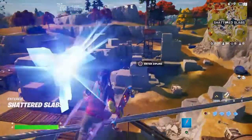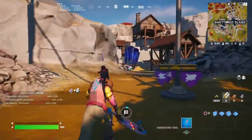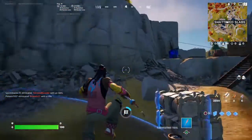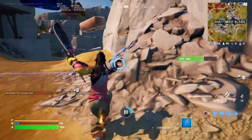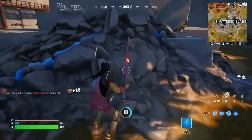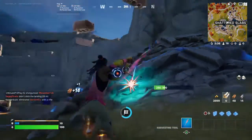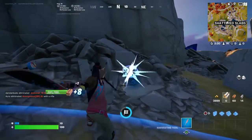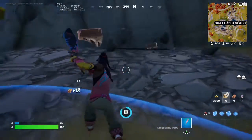I'm landing at this new location, Shattered Slabs, and I'm here at the banner claiming location. As you can see, it goes super slow. I'm hoping nobody comes over here because that would be horrible, so I'm getting some mats just in case I need to build to defend myself. It's already halfway — going pretty slow, but hopefully I get some good weapons and can get my first eliminations.